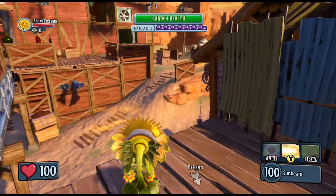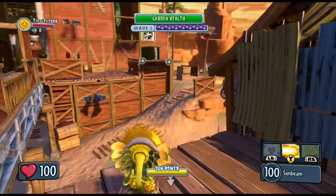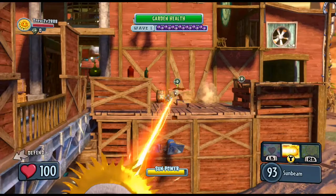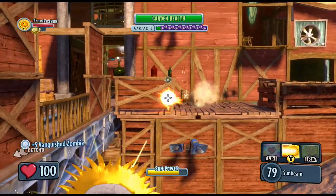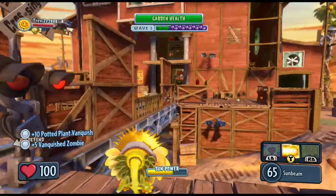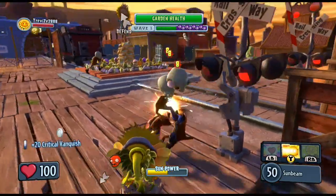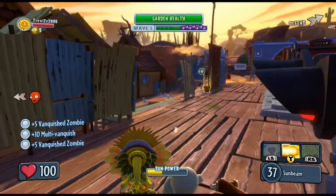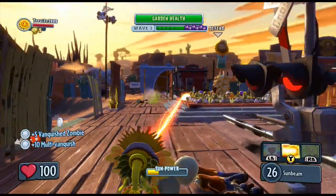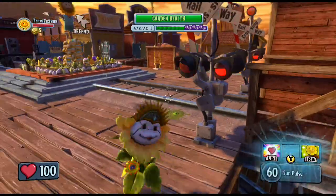Now I'm going to show you the Sunflower's Sun Beam, where — exactly the same as the Peashooter — you plant yourself in the ground. Basically, a laser. Hey zombies!